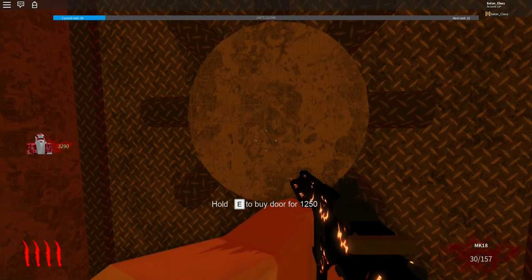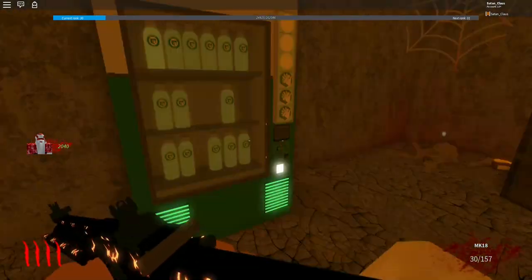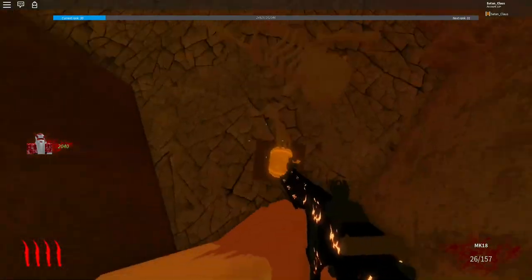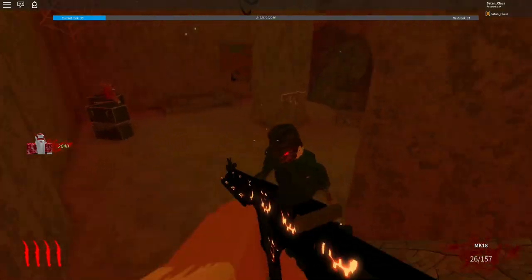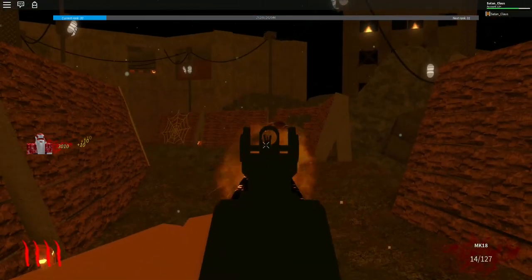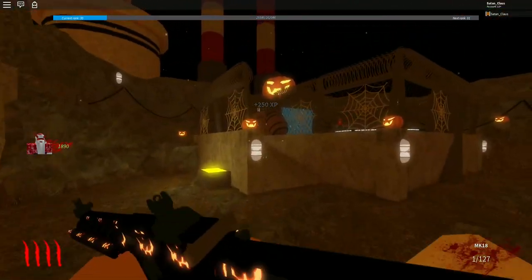The first step is you open this door up to Speed Cola, go up and to the right of the Speed Cola machine. There's a book right here. Shooting at it does nothing — I just wanted to show you where it was. You pick it up by just walking over it, and that's how you get that.